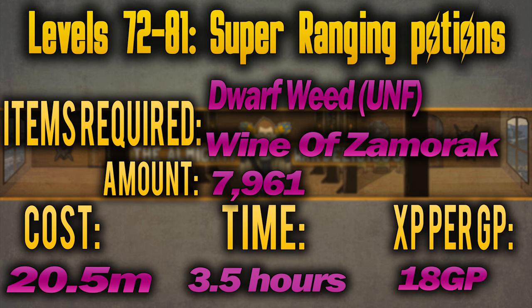This is where the price starts to add up. From level 72 to 81 you'll be making super ranging potions, made by adding dwarf weed potion to wine of Zamorak. You'll need to make 7,961 of these at a cost of 15 GP per XP, setting you back 20.5 million and taking 3.5 hours.